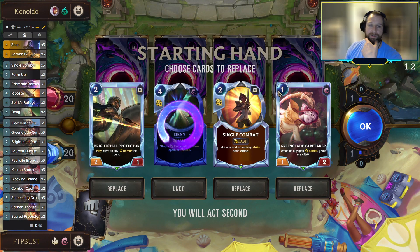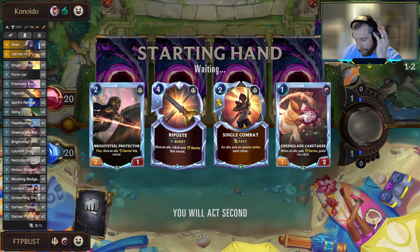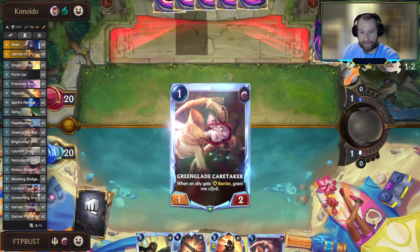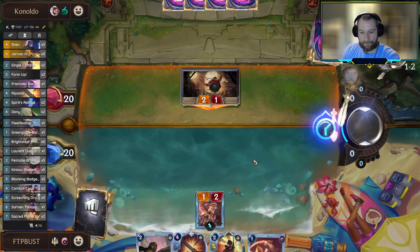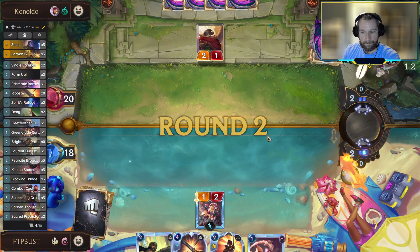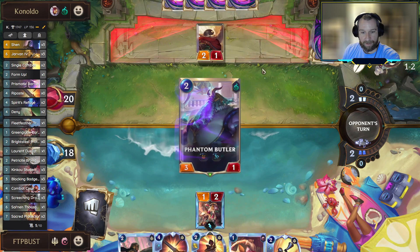Up against Bard Gwen, it's a bit of an interesting start with the Caretaker and the Brightsteel, and then being able to interact with one unit with a Single Combat. I think this is where we want to keep. Up against the Gwen decks, it's just so important to be able to have an answer to Gwen - I like this access to the Brightsteel. No reason to just trade with Bard here. I don't think we want to be attacking either though. Nice pickup with the Form Up - let's just pass and keep the mana behind.